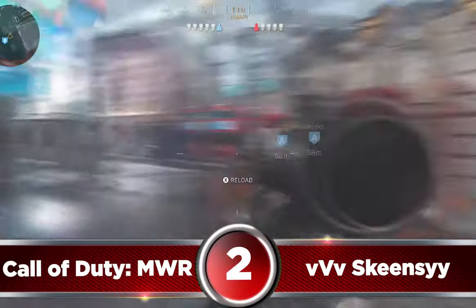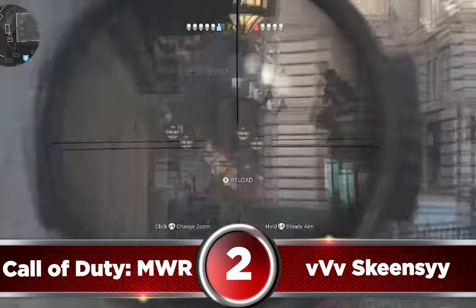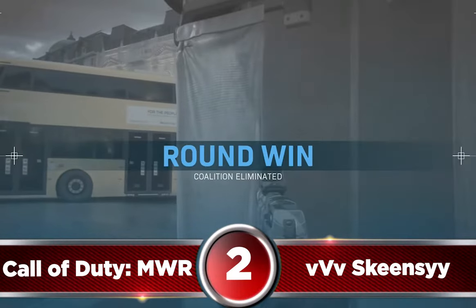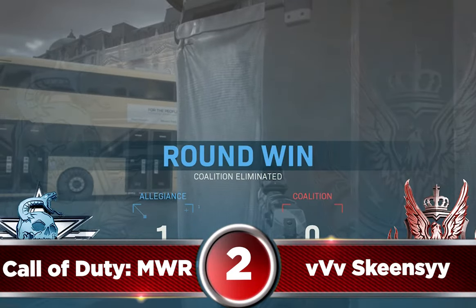The number 2 spot of the week goes to Skeensie but on Modern Warfare. We see he's in a 1v1 situation on search and destroy with his sniper, and because of his spatial awareness he notices the enemy in the corner of his screen and quickly sprints to cover. He immediately peeks and hits a cheeky jump shot for the win.